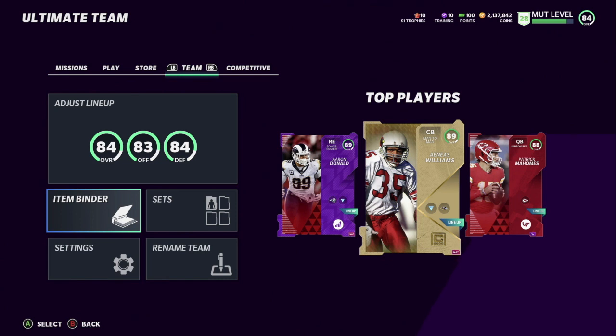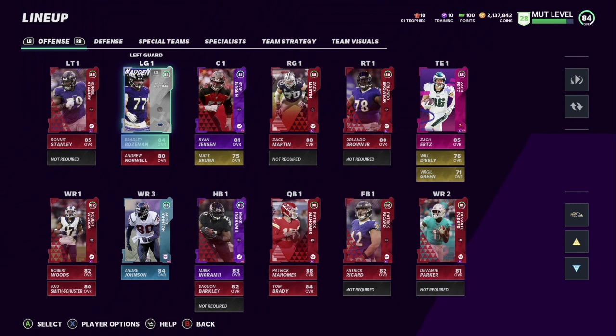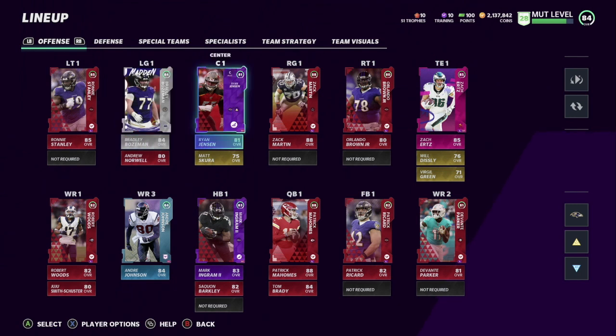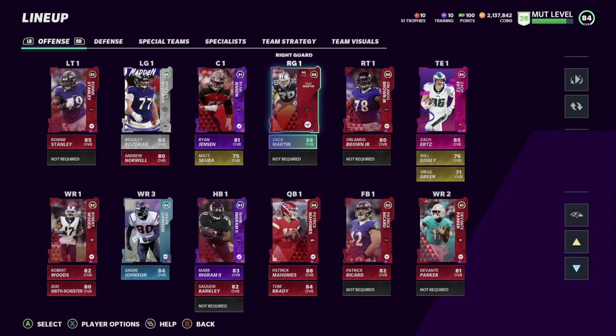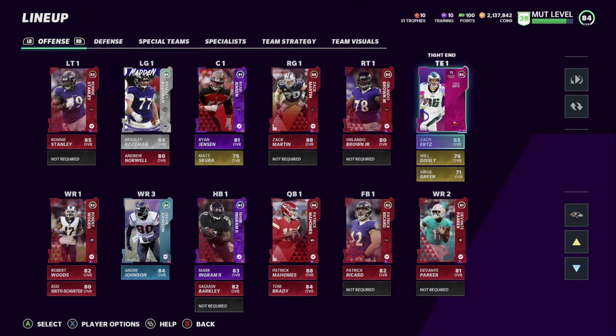We've got an 84 overall team — let me show you how it's looking. We got Ronnie Stanley at left tackle, Bradley at left guard, Ryan Jensen powered up for Ravens chemistry, Zach Martin, Orlando Brown, and we did get Zach Ertz from the Rivals challenges for free. I should be trying to get George Kittle and probably Gronk as well.